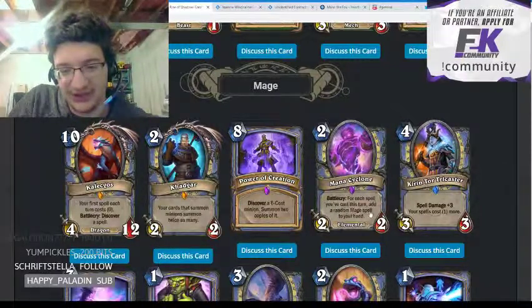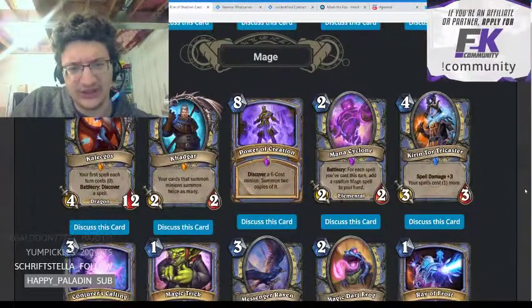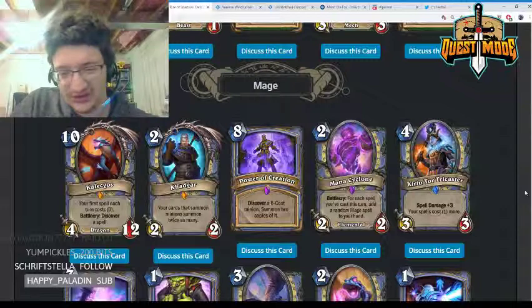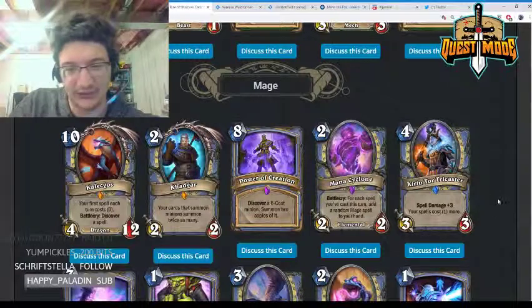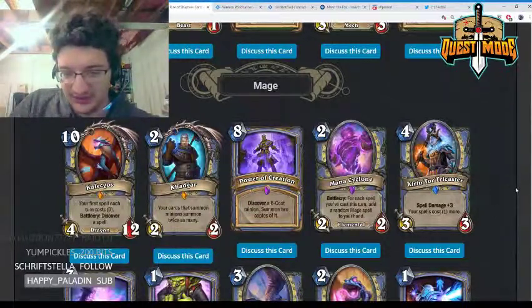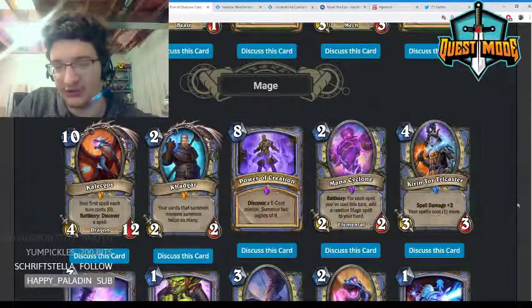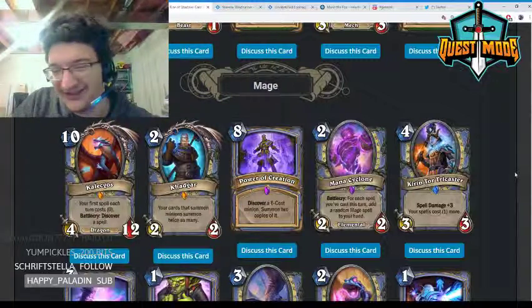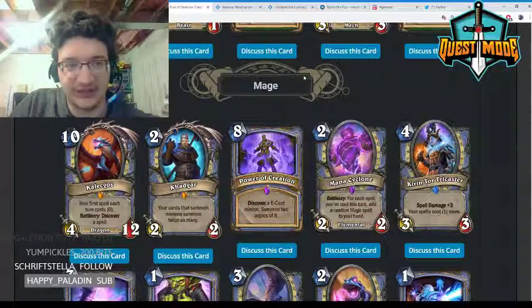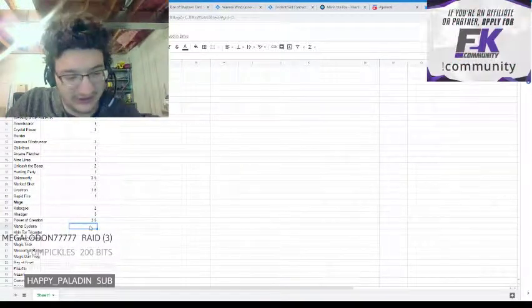Mana Cyclone — two mana 2/2, battlecry: for each spell you cast this turn, add a random Mage spell to your hand. This seems like a card for a Flamewaker-type Mage deck. The effect is powerful, but random Mage spells are not very powerful in Wild — there are a lot of bad ones. You'd have to play quite a few spells for this to be good. Giving it a two.